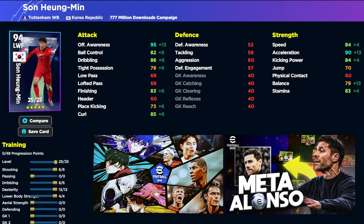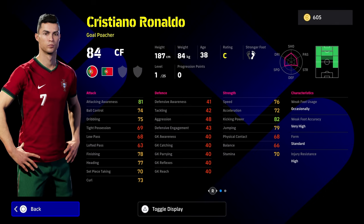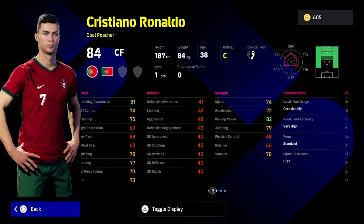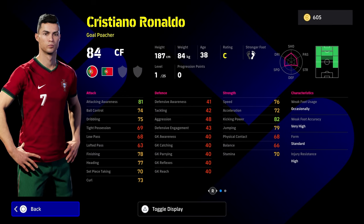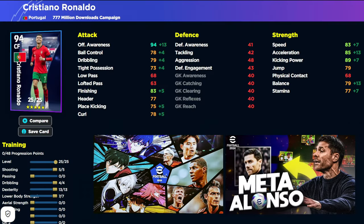Last but not least, Cristiano Ronaldo. He'll be overshadowed by the new Showtime bullet header version, but he still has his player ID and AI: trickster, amazing run, speeding bullet, incisive run, long ranger, scissors feint, chop turn, heading, knuckle shot, acrobatic finishing, long range shooting. Aerial superiority would be a nice addition too. Ronaldo's card is an open road — you can train him however you want. You could add ball roll, advanced double touch, aerial superiority, or track back.